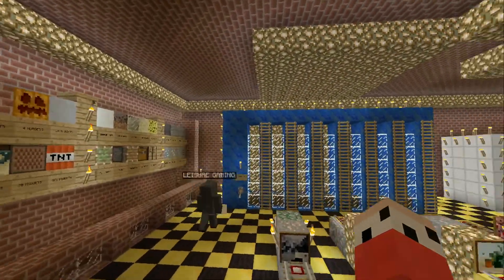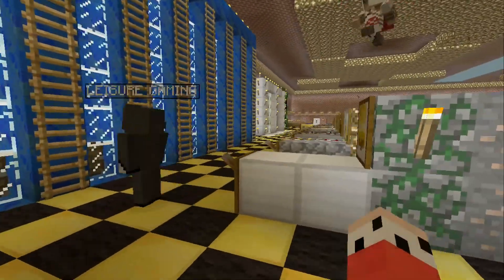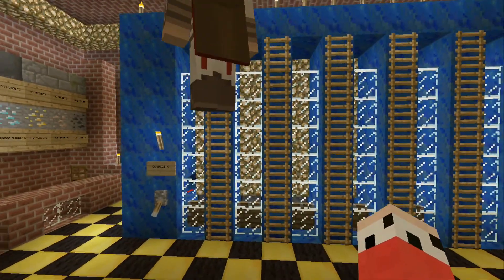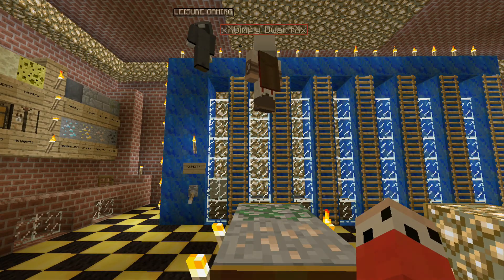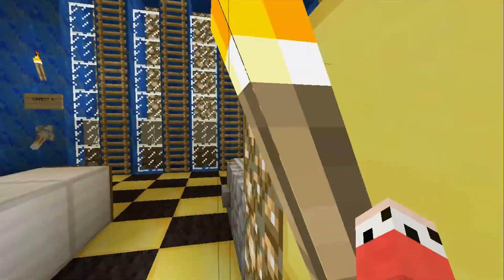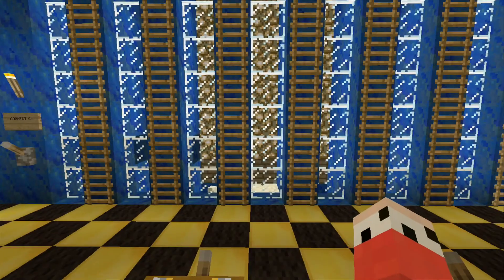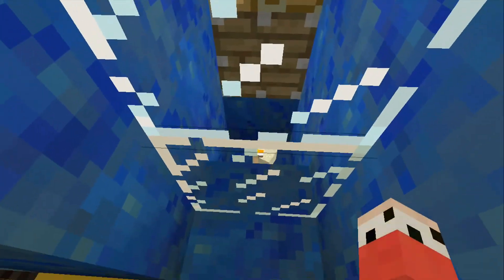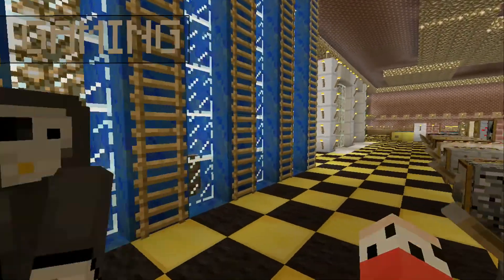The first thing we have over here is our Connect Four. You fly up, or outside of creative, you go up the ladder and you put in sand, and then you try to just get Connect Four. Pretty simple. And then when you want to reset it, you hit this lever, it falls down on the torches which destroys the sand or gravel. You put the levers right back and it restarts for the next game.